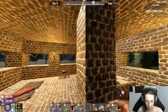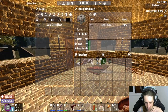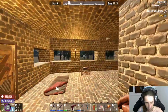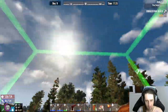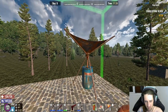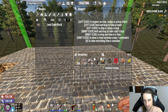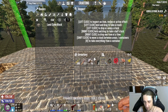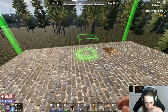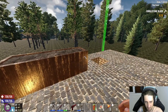Let's put another land claim block down — I made another one, it only costs a few stones. The next thing is to put our dew collector down. Let's put it here — it is working. Let's open this up. We got tier one coffee. I didn't spec anything into gardening, I should do that — I think I have a point.